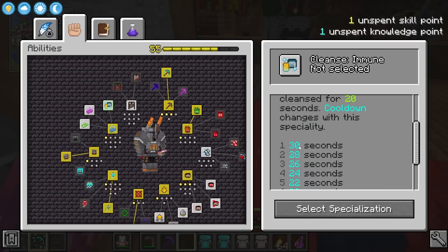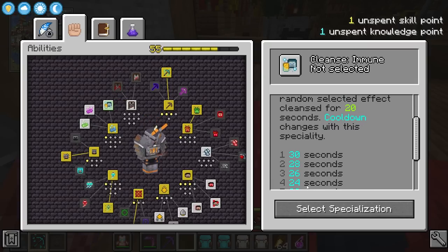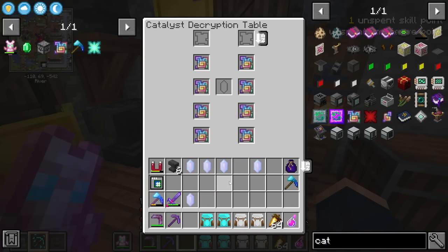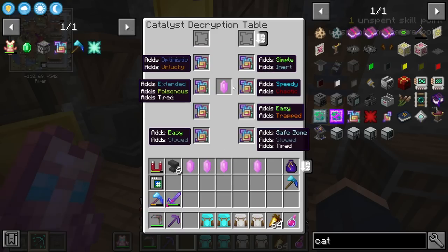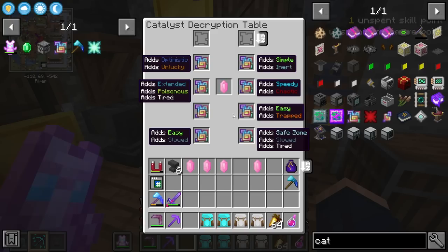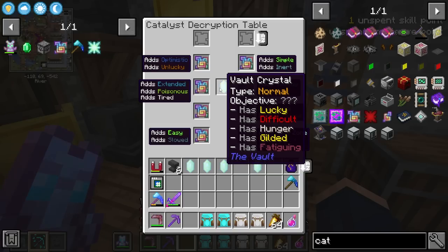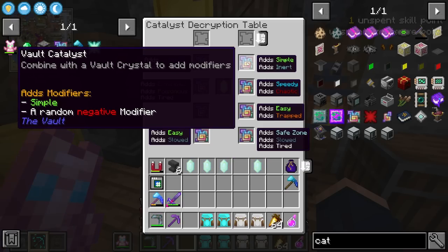The cooldown is 30 seconds, so I don't know if the cooldown starts immediately after you hit it — which I hope it does — meaning we'll only have a 10 second cooldown before we can activate it again after the full effect is over. I think this is a pretty decent thing to spec into. We haven't really encountered things like this where mobs really start to hurt us. But after I applied that, some of these things should reroll and we should see new things. This one's going to be extended with poisonous and tired. This is easy and slowed — we really don't want slowed. This one's simple and inert, but inert is going to slow our cooldowns, which could become an issue.